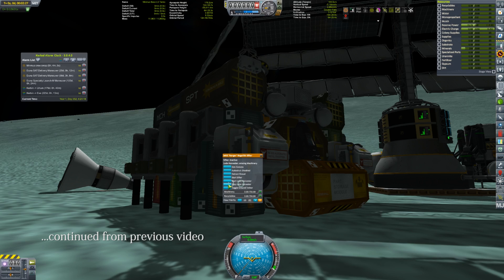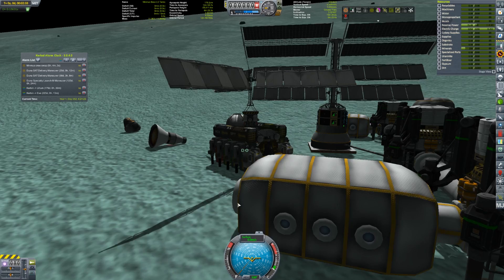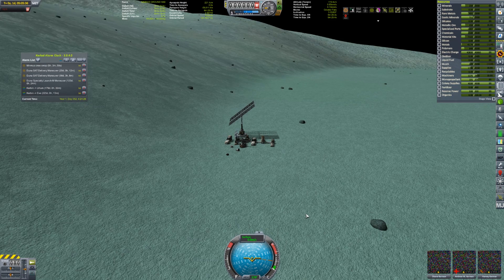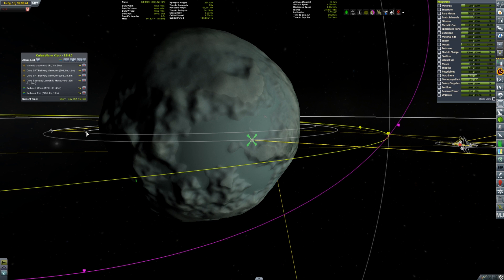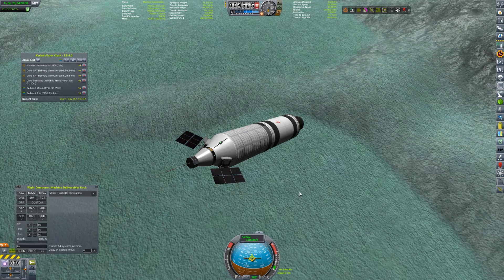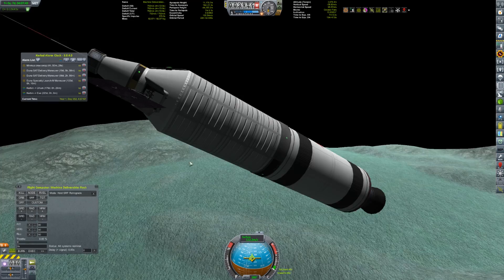It says missing machinery - that kind of makes me think we can actually take something from that resource load because it's in range, but we don't have machinery. That's the biggest problem - not having machinery - and that's why we're actually sending machinery to Minmus. That's the vessel orbiting Minmus right now. I went ahead and did the maneuver, it should be about 17k or so above. There it is - machine deliverables rocket. It's coming around, so we should bring this down right now. Let's switch to this and bring it down to the surface. This rocket here has three tanks of machinery and then just some extra material kits.